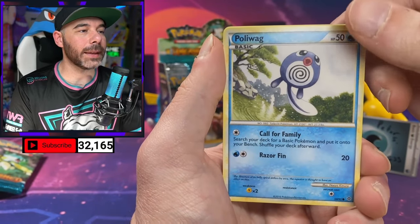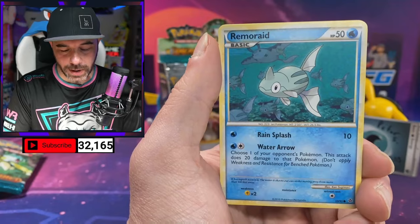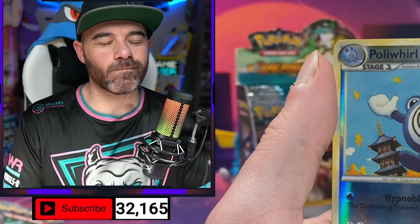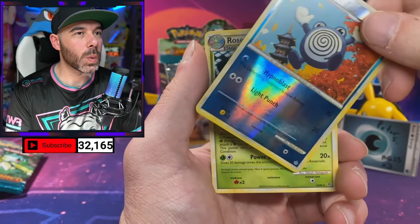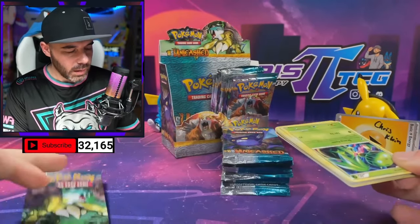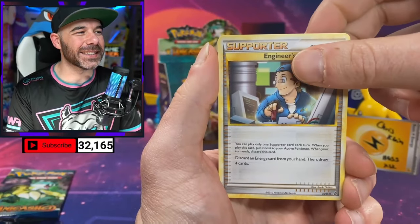We got Poliwag, Spearow, Remoraid. Coming up on the Reverse — Poliwhirl Reverse. And a Roserade Non-Holo. Chris Klein, do you want the wrappers as well? I meant to ask everybody that. I've been packing them with the orders no matter what.